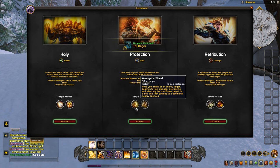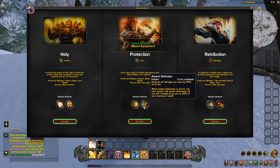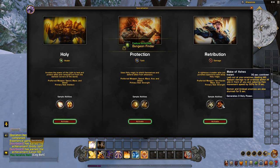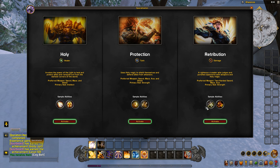We get Avenger's Shield if we go down Protection, which is very fun to use. Ardent Defender reduces all damage taken by 20% for eight seconds — a defensive cooldown. In Retribution we get Templar's Verdict and Wake of Ashes, which deals 140 radiant damage to all enemies within 14 yards in front of you, reducing movement speed by 50% for nine seconds. Templar's Verdict deals 65 holy damage to an enemy target.